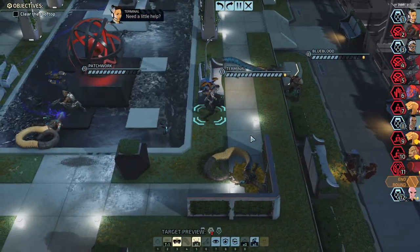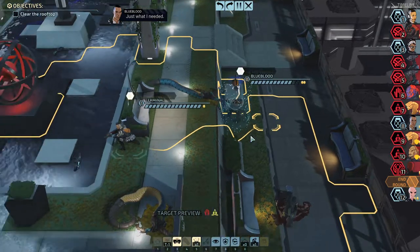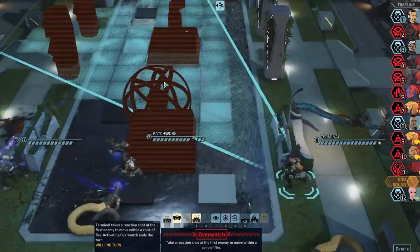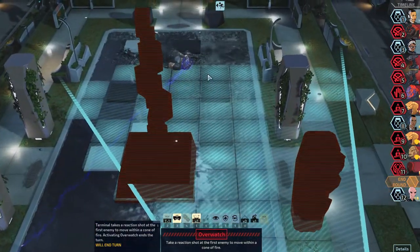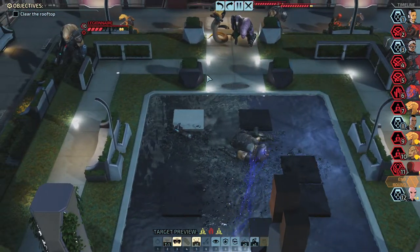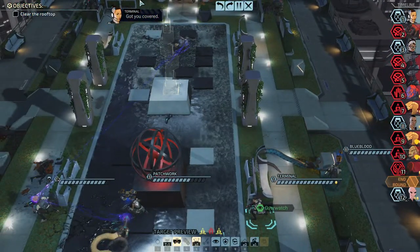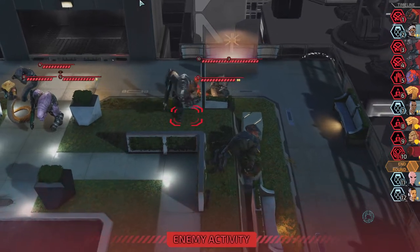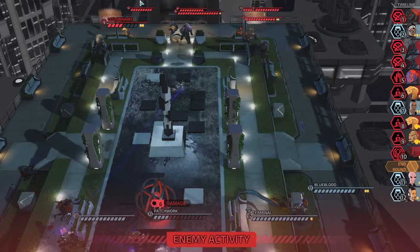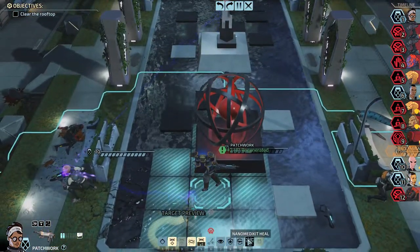I'm gonna give some heals to Blue Blood and maybe do an overwatch - it's not great, the range is not the best. I'm thinking of maybe giving an action point to someone else, but let's just do an overwatch. I definitely don't want to move forward. I suspect someone at least will run into it. What the hell is with your range? Good thing that we have a nano medikit.